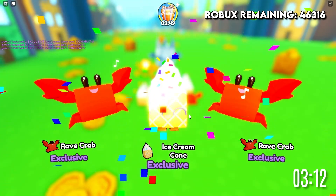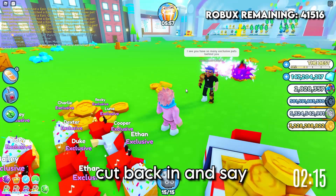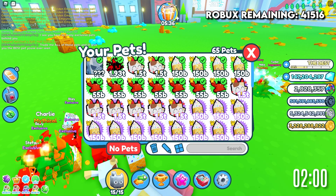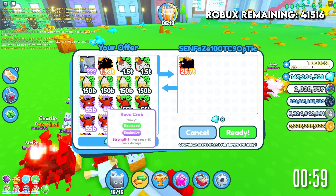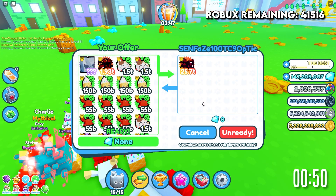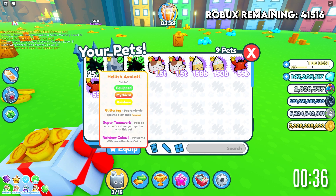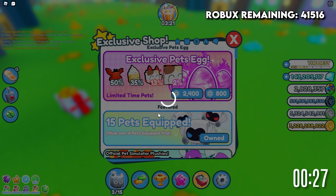A random guy came up to me and said he noticed I had so many exclusive pets behind me. He offered to trade me the best pet I've ever seen for all of them — and it's a Hellish pet worth 26 trillion! These exclusive pets are kind of useless to me anyway, so I gave them nearly all away. The trade went through — he actually did it! Looking at my pets, I kept a couple of each exclusive pet and even got a Hellish Axolotl. He just walked away.